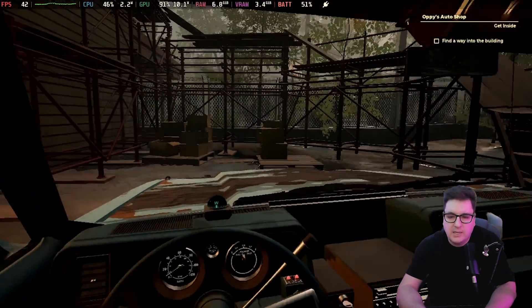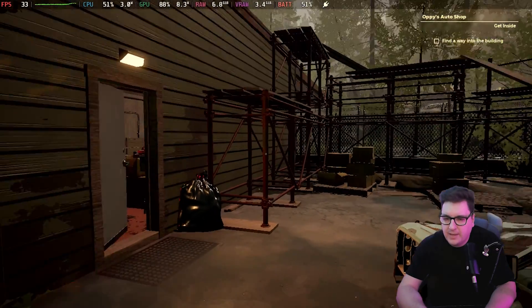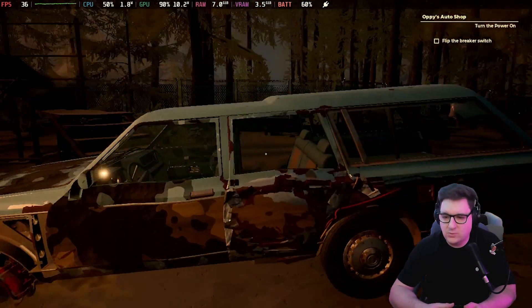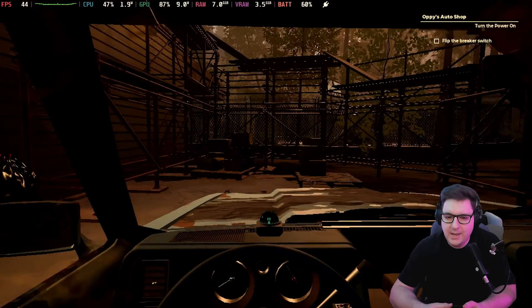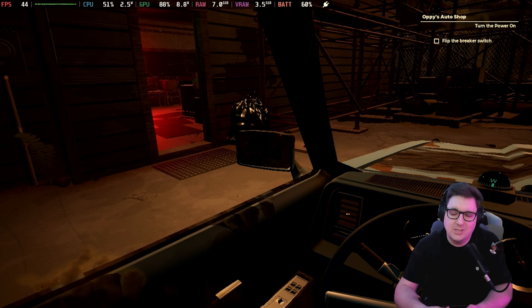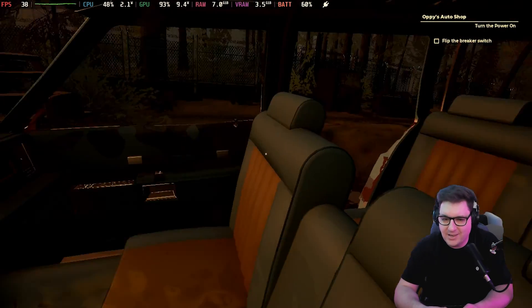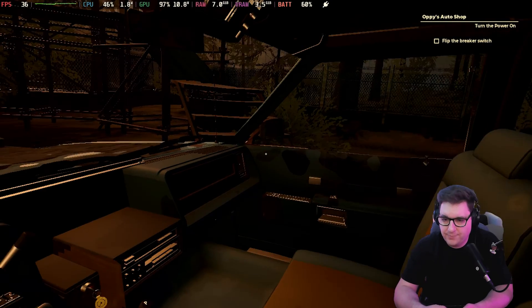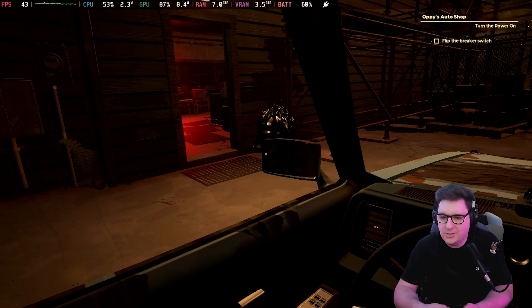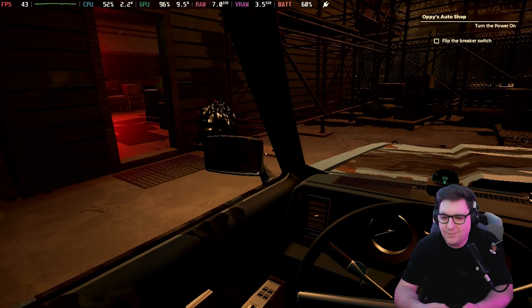I forgot to put my car in park again — we don't want that rolling off. Let's get out and have a look around Oppo's Autoshop. Because I mentioned the mirror at the beginning, just take a look at it. The mirror is this section here which you can zoom into. It reflects what's behind you, but you can't see anything in there because it's almost night time. The mirror graphics settings pertain to the wing mirror — it's a very small area of the game.